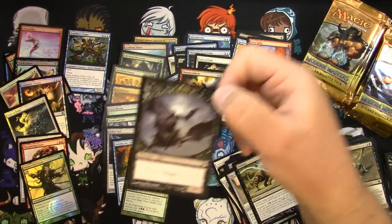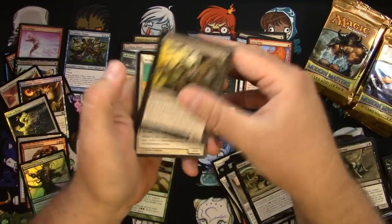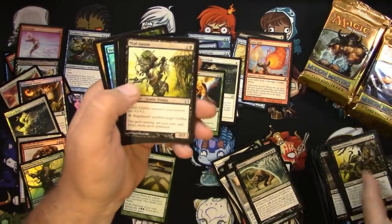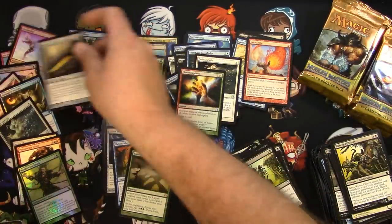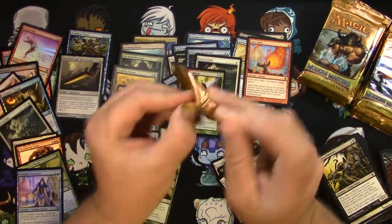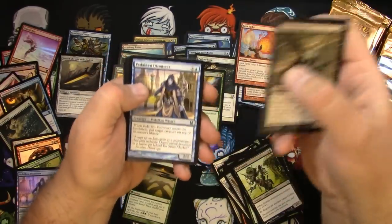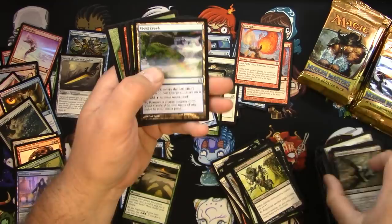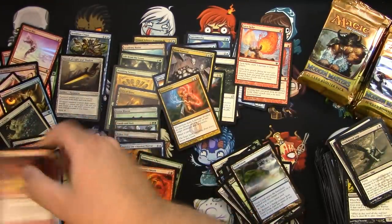Summoner's Pact, solid. A foil Molder Vine Cloak, and a bat token — I don't know if I've ever seen that token before. Hanakami. Let me know down below if I missed anything. Sword of Light and Shadow — I'm not going to miss that one. I forget which one is the best sword — maybe we'll find it. Two mythics about halfway through; can we get a couple more? Looking for that Bob. Logic Knot — I'll pull that. Grapeshot, not worth pulling right now. Electrolyze has gone down quite a bit. Relic of Progenitus — that's a pull.